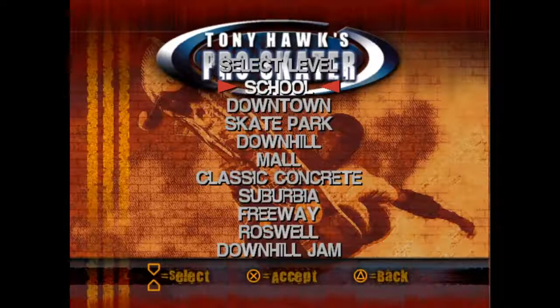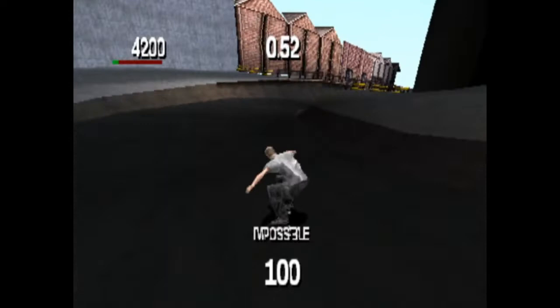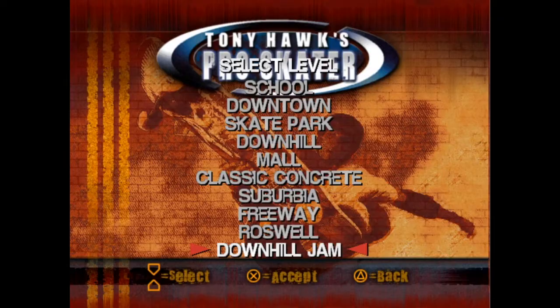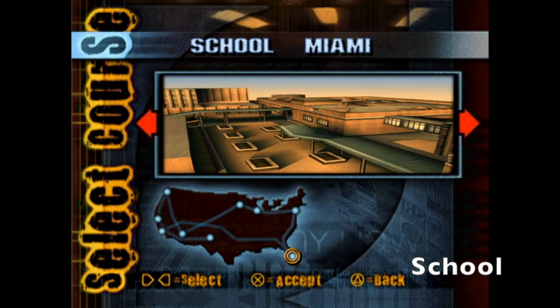The level select screen is pretty barren in terms of design as it shows no preview image or world map, but it's certainly not barren in terms of levels. There's plenty of new locations to check out as well as familiar ones, but it's strange that the now iconic starting level Warehouse is nowhere to be found in the game. The same goes for Burnside.